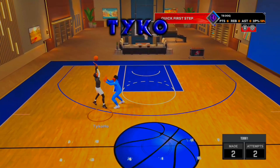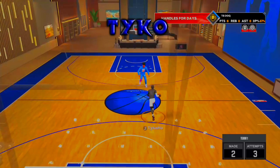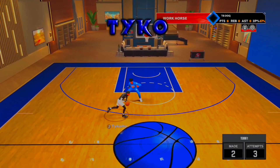I believe it's for builds 6'6" and under, or 6'9" — those are the only positions you can get the Scotty Pippen hesitation.